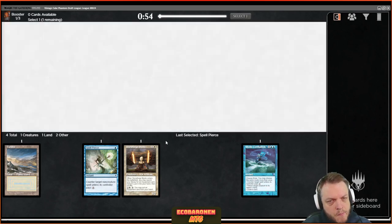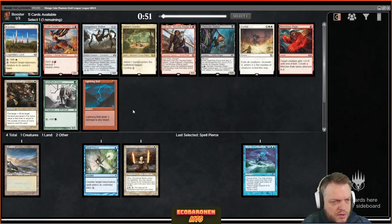The best card here is probably Karakas or Baldur's Gate. Thankfully I can take Karakas — in a white mana base it's just awesome, protecting my own stuff and bouncing the opponent's. Aside from Karakas and Lightning Bolt I guess I would play Ending; maybe speculate on Jetmir's Garden. Pretty happy with Karakas.